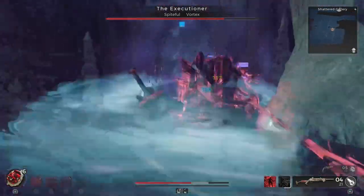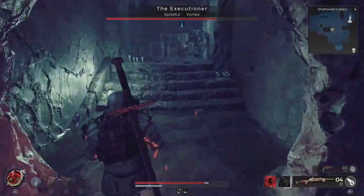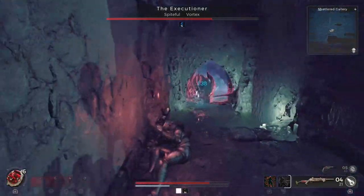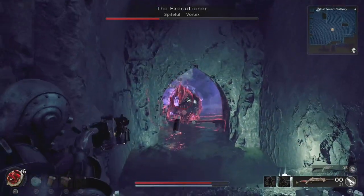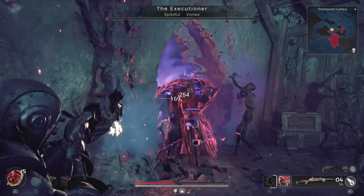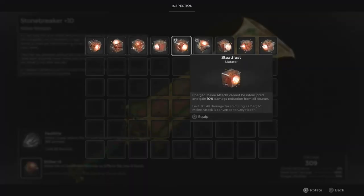This enemy hits hard and the fight becomes more challenging due to the water you're in and the tight corridors. Aim for his weak spots — the unarmored areas such as his arms and legs. Upon defeating the Executioner, you'll receive the Steadfast Mutator, a melee mutator that enables charged melee attacks to not be interrupted and provides 10% damage reduction from all sources.